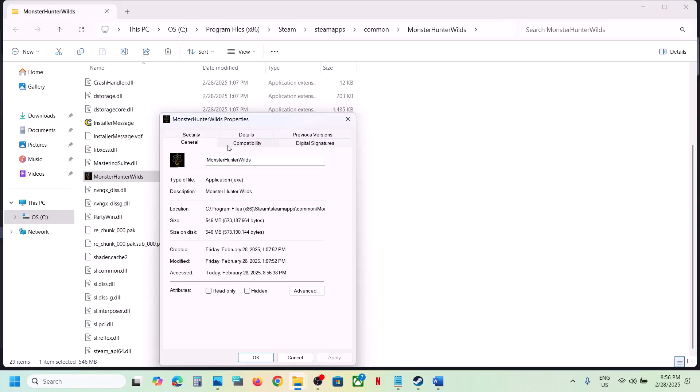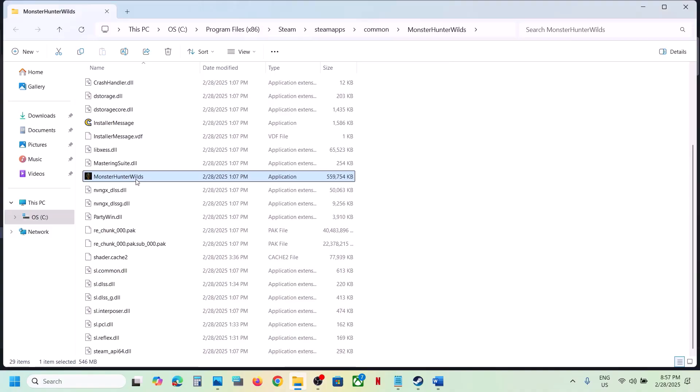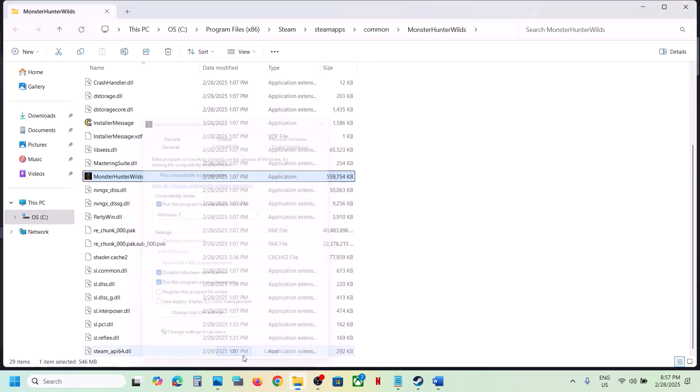Still not working? Go to Properties again and this time select Windows 8 compatibility mode. Hit Apply, click OK, launch the game and check. If that does not work, try selecting Windows 7, hit Apply, click OK, launch the game and check. Still not working? Put a check on 'Disable full screen optimization,' hit Apply, click OK, and check.